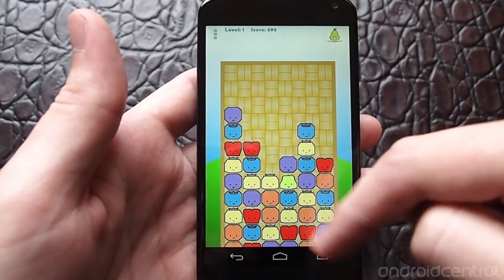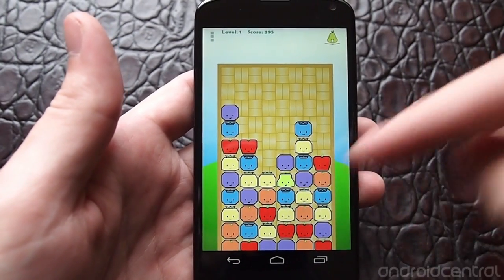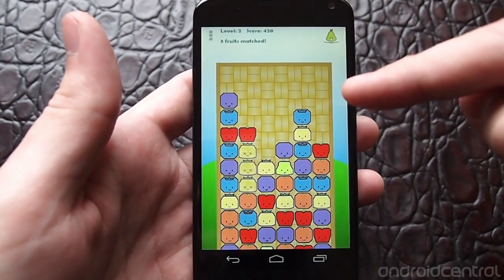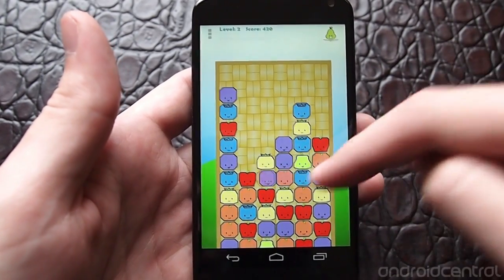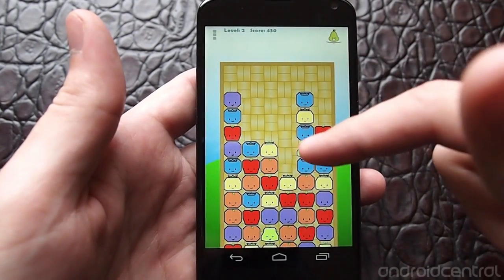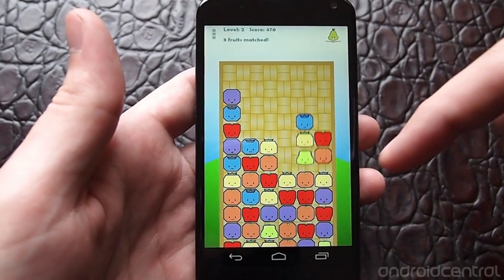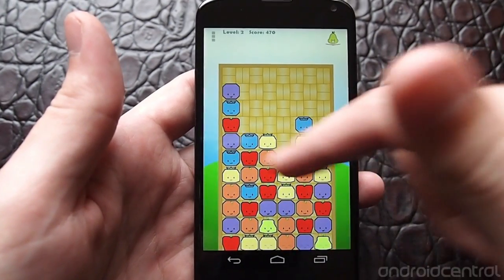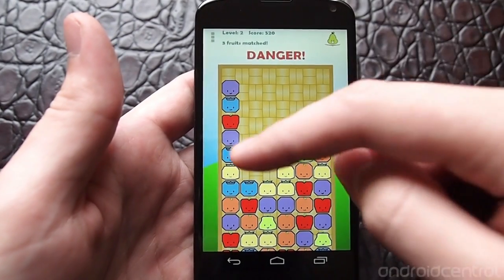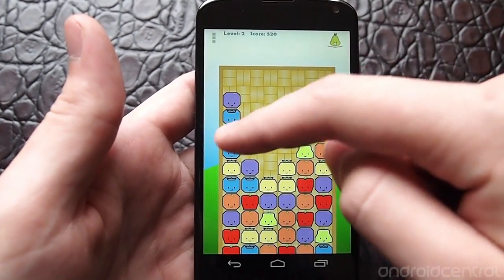I'd say it's deceptively tricky — you don't think of it as being tricky because you just link up three like in every other game, but here it's a little tougher because you're dealing with multiple different situations. You have things where you can pull pieces off to the side to link up three that are kind of hard to see normally.